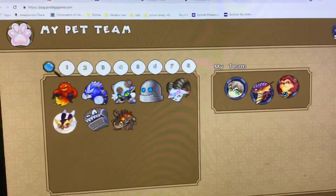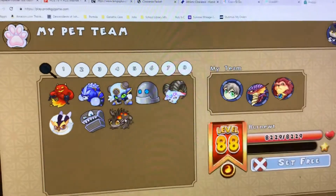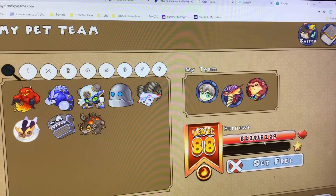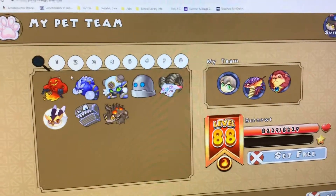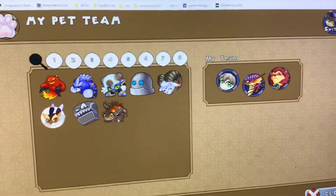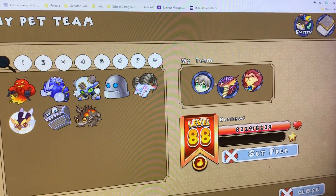All right guys, I am now in the pets menu and as you can see Burnute is in my pets list. I caught mine at level 88 — a pretty strong, nice pet. Now what you will do to evolve it is very simple: you will place Burnute on your team, picking up one of three spots.